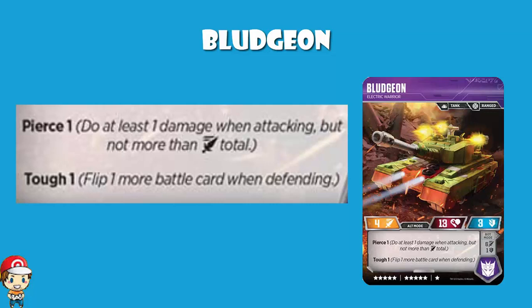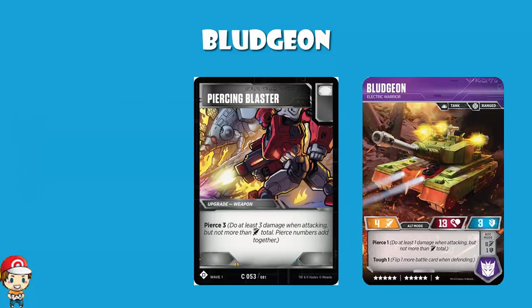Sitting there as a tank with a defense of 3, along with Tough 1, you're doing a little bit more blue, a little bit more likely to stay around on the field. Pierce 1 isn't phenomenal, but Pierce 1 gives you a good start. Then you play some black icon cards for extra Pierce — maybe even Piercing Blaster, giving you Pierce 3 and putting you up to Pierce 4. Remember, if your Pierce is higher than your attack, you only do damage equal to your attack — it's whichever is lower.